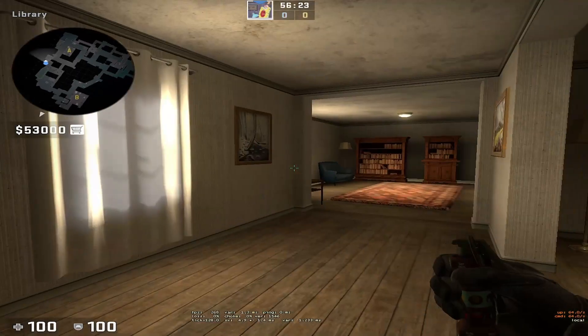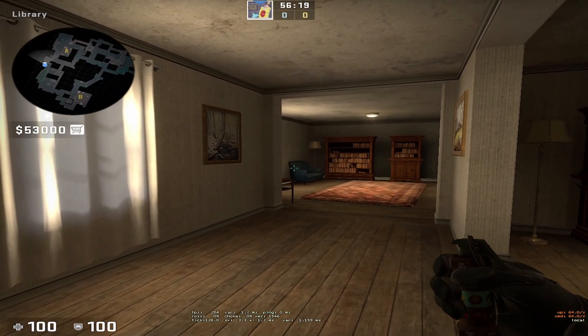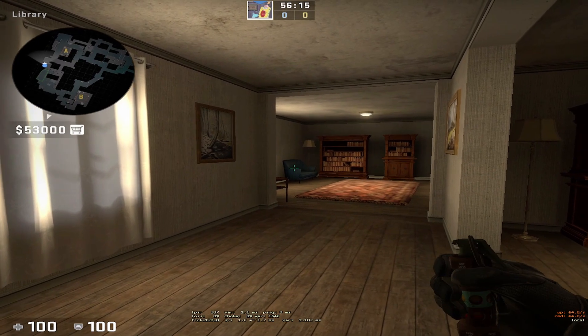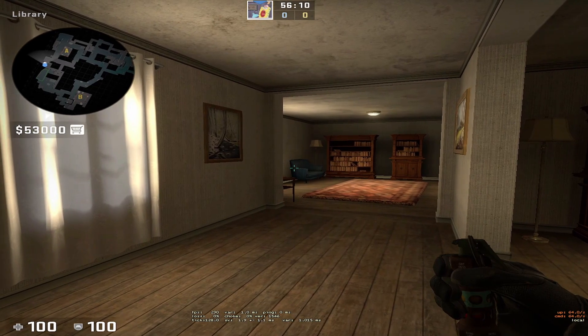You get stuck on these bookshelves here, and you basically aim at the chair. You see the chair slanting down — you aim slightly down, basically right under the handle here on the armrests. The armrests go to the left.